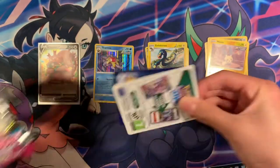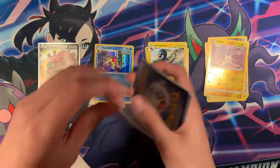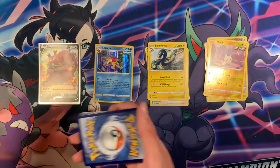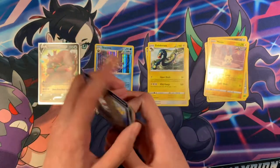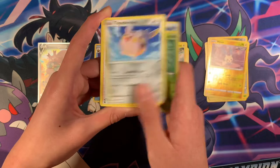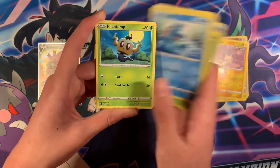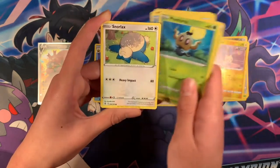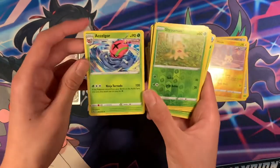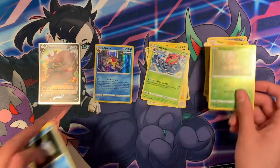Next pack. Code card. For the front, we have Water Energy, Metapod, Togedemaru, Swoobat, Trubbish, Totodile, Phantump, Snorlax, Stunfisk, Shrewish, and Accelgor — Regular Rare, pretty cool.